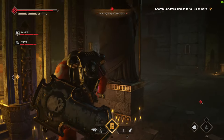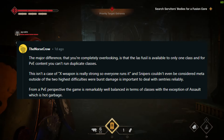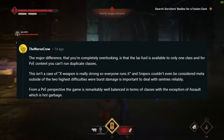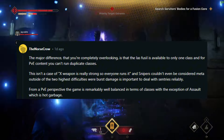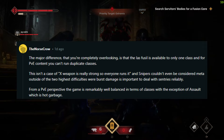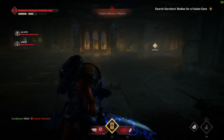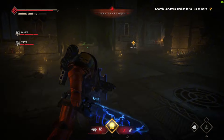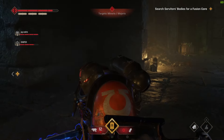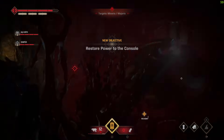Someone made a valid counter-point: the major difference is that the Last Fusel is available to only one class, and in PvE you can't run duplicate classes — so it's not a case of one weapon being so strong that everyone runs it. From a PvE perspective the game is remarkably well balanced in terms of classes, with the exception of Assault, which is considered hot garbage — mainly in its survivability. I've been running it from the start and it does decent damage output and I enjoy the jetpack, but certain enemies can take me out in just two hits.